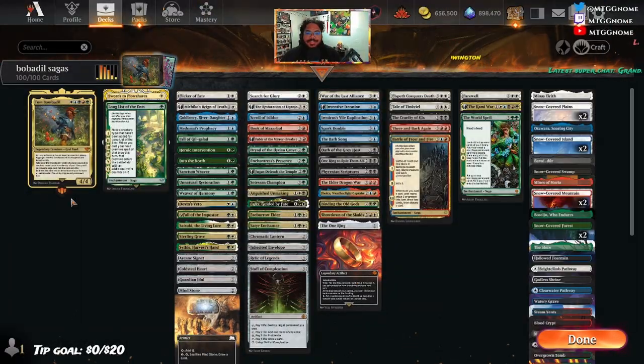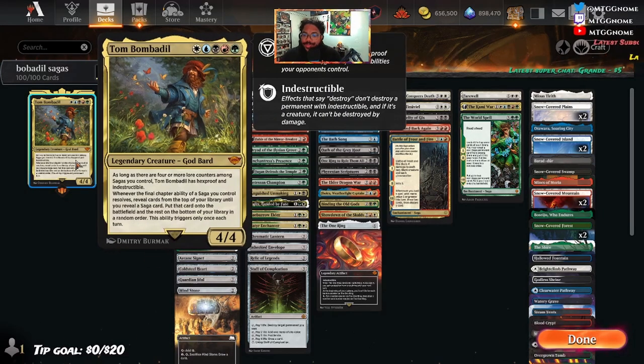Hey guys, welcome back to the channel. It's Gnome here. And what do you know, we have early access. Thank you Wizards for allowing me to be in early access and play these awesome cards from Lord of the Rings. What other way to break in the new set than to play the five color Saga Commander? Sagas are great, five colors are great. You're gonna love this guy.